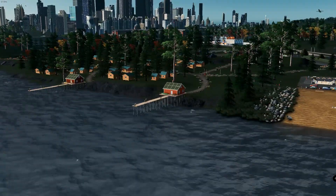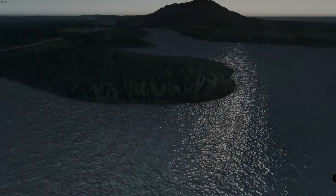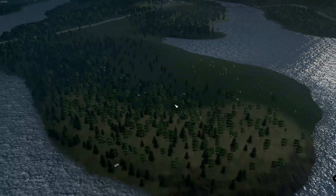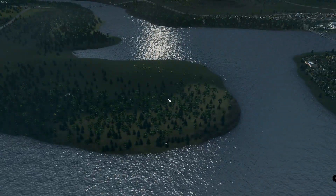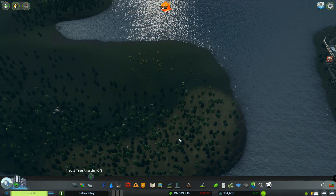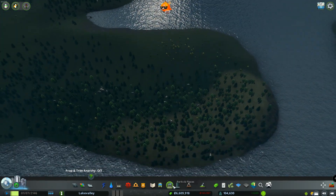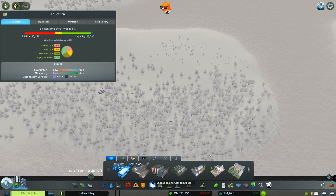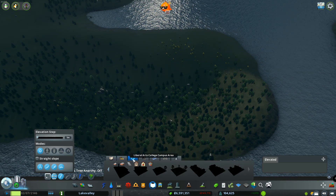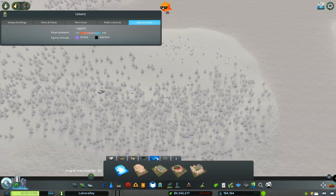In today's episode, we are going to be going over here. There's a little peninsula that sticks out and we are going to be building a university. I got the DLC for City Skylines Campus and we have a bunch of new options. We have tech schools, liberal arts colleges, universities, and actual varsity sports now.